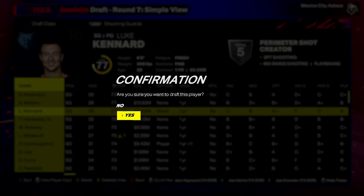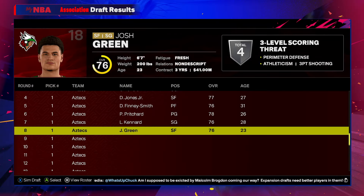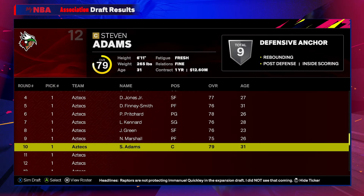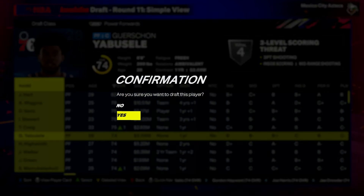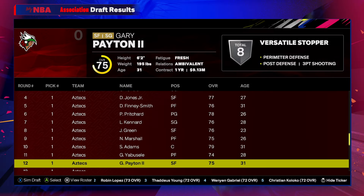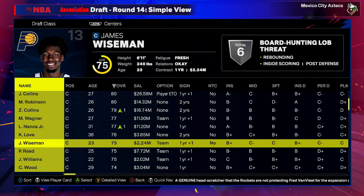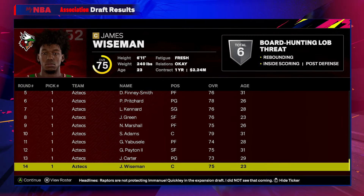We'll get Luke Kennard from Memphis as our backup two guard, Josh Green from the Hornets who's only 23, and Naji Marshall from the Mavericks. Steven Adams comes in as our backup center to play behind the Time Lord. After watching what Yabusele did in the Olympics, he's joining us, and we'll get GP2 from the Warriors for wing depth. Javon Carter provides point guard depth, and our last pick is James Wiseman — he's 23 and still has something to prove, though he might not get a lot of playing time in year one.